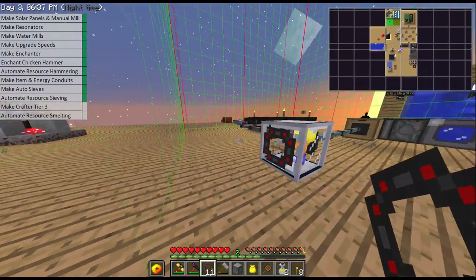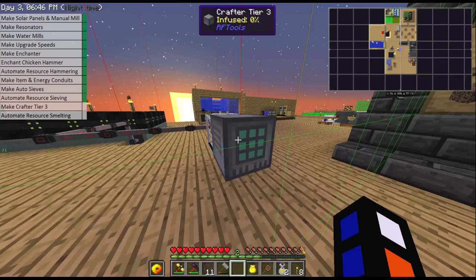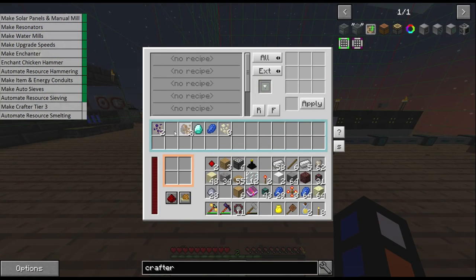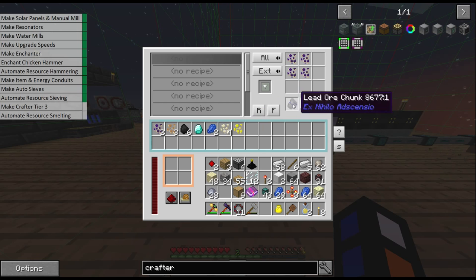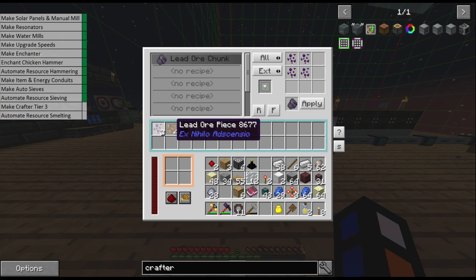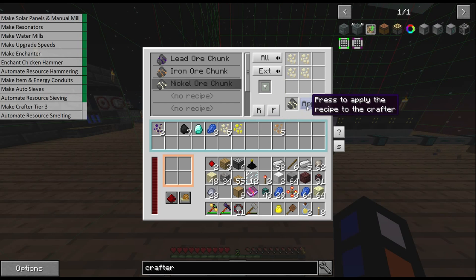We want to feed our resources directly into the crafter from the sieves. I'm going to use a flat transfer node for now, but the idea is I'm going to have a massive line of automatic sieves feeding into here via item conduit. This will feed the lead ore pieces, the iron pieces — everything that we've got in here. With the metals specifically we will make a recipe: click on the recipe, use the pieces, click onto four, click apply, and set it to external so that we then take it into our smeltery. This will now craft four lead ore pieces into a chunk — let's do the same with iron, nickel, and gold.